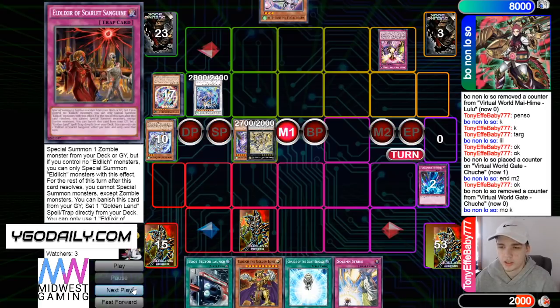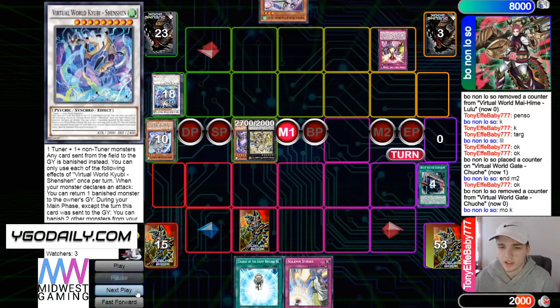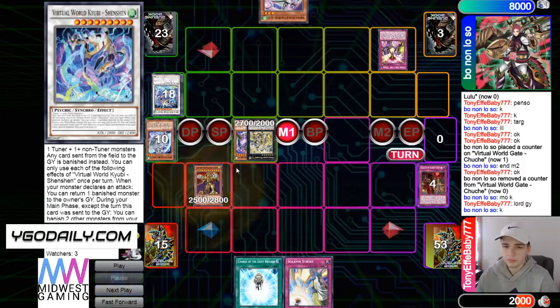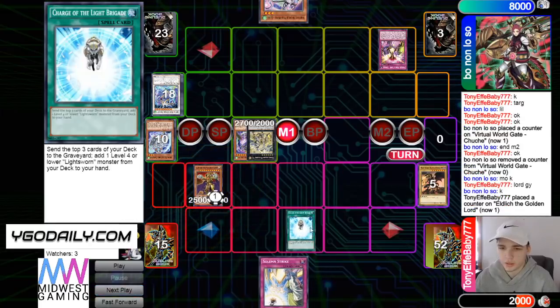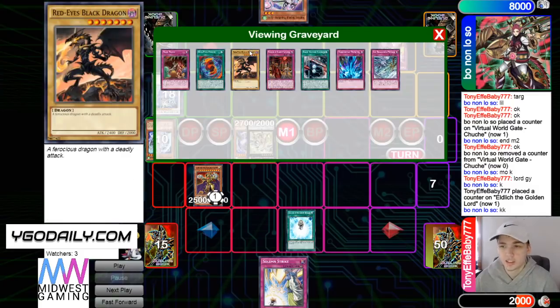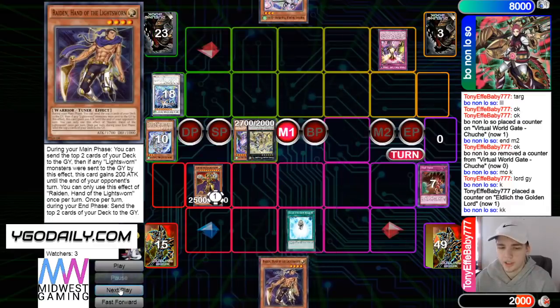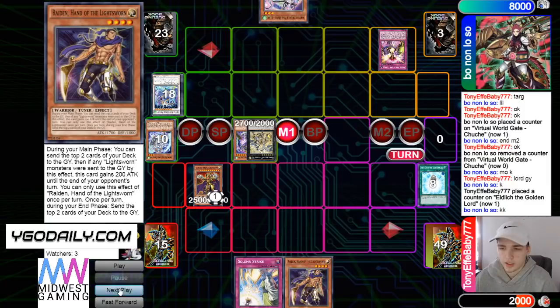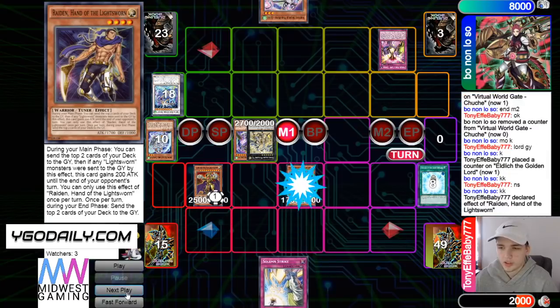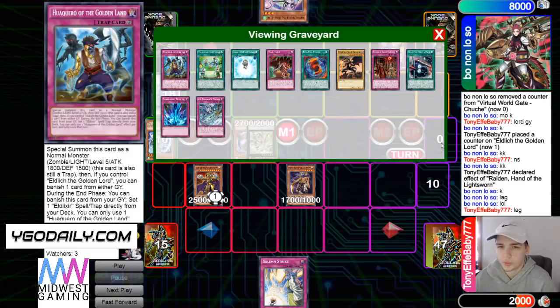Draw Strike. Still has enough life points for it. He's going to have a Lord effect, send Shen Shen. And then Lord bring itself out. Use Charge, mill. That sucks — mills like his Dragoon stuff. And then add Raiden. And then normal summon, use the effect, mills Waukero. That's good.